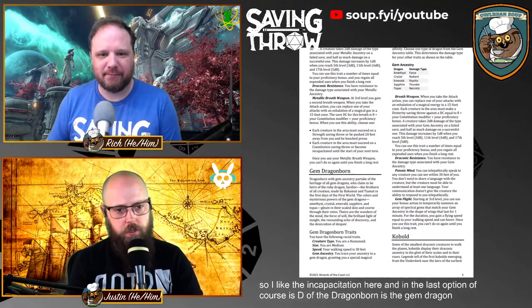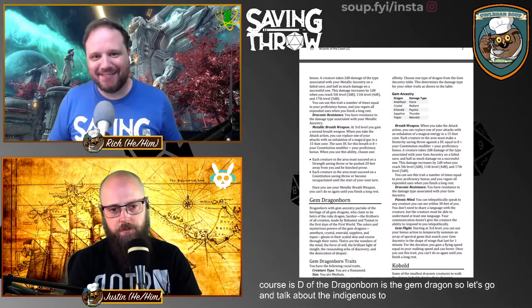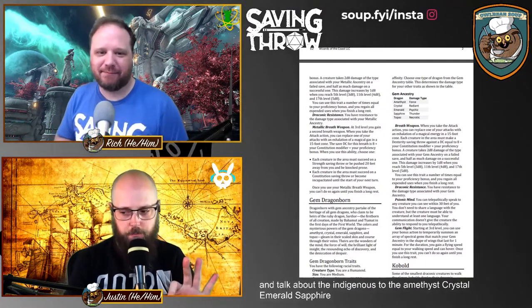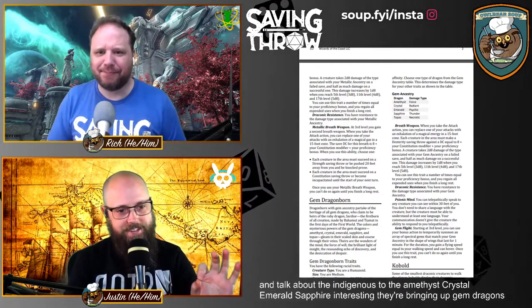The last dragonborn variant is the gem dragonborn: amethyst, crystal, emerald, sapphire, and topaz. It's interesting that they're bringing gem dragons into this.